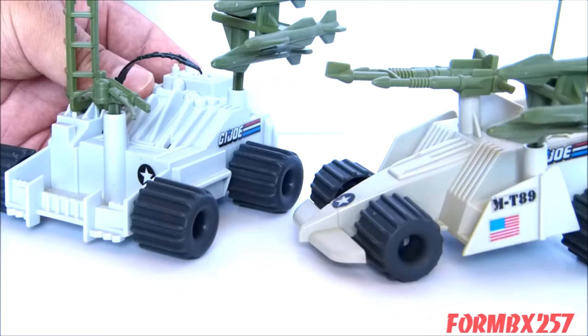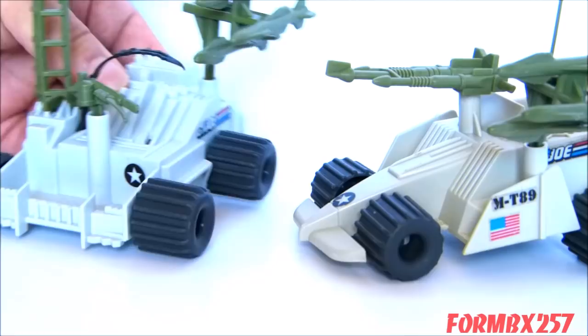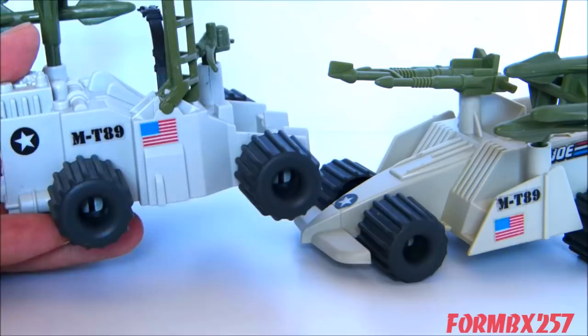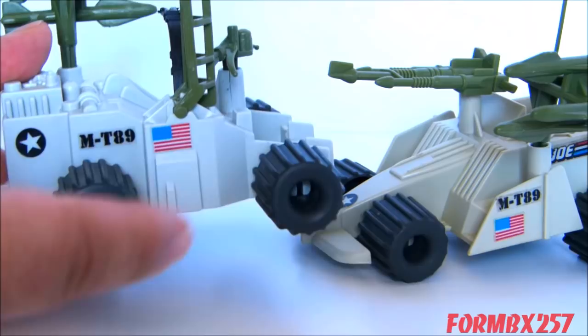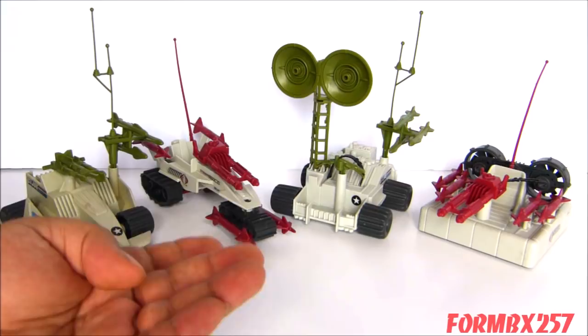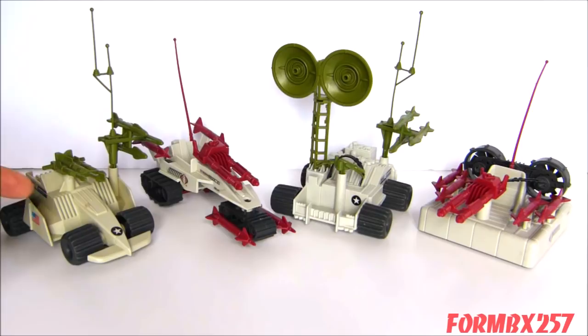Another interesting cost-cutting measure was the two vehicles sharing a sticker sheet. You'll notice this thing has '89' written on the side, which actually does mean 1989 — it's a nice little Easter egg, although I'm not sure what the 'M&T' was meant to stand for. The Cobra versions actually had the same thing with a little Easter egg sticker. Now, you're probably thinking I was going to compare the G.I. Joe Battlefield Robots to something more specific on the Cobra side, but I'm actually going to compare them to the Cobra Battlefield Robots.